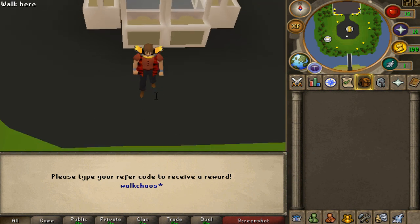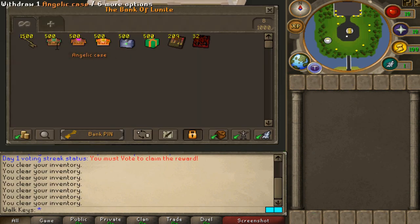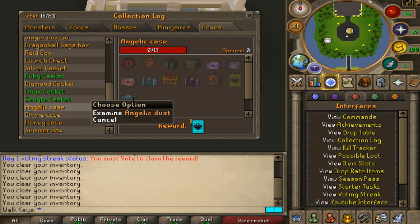Comment your name down below and be subscribed to my channel for the giveaway. Let's get right into the video. As you can see in the back, we got 1,500 cases today which we're going to be opening all together. The challenge is going to be completing the collection locks — the divine case, the angelic case, as well as the money case.